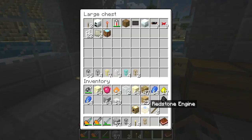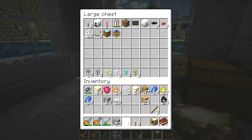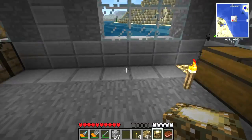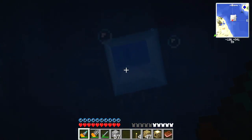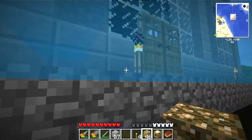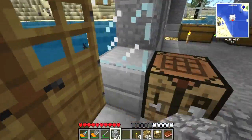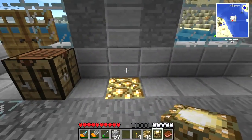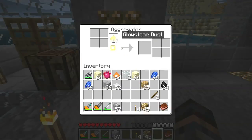So what have we got in here? Put that in there. We've got this — we'll put those in there. Let's put this right here. Glowstone right there. And then... I keep forgetting I have that jetpack on. It's not stupid, but it's very fun. There we go. So we can put some glowstone dust in there. Awesome!